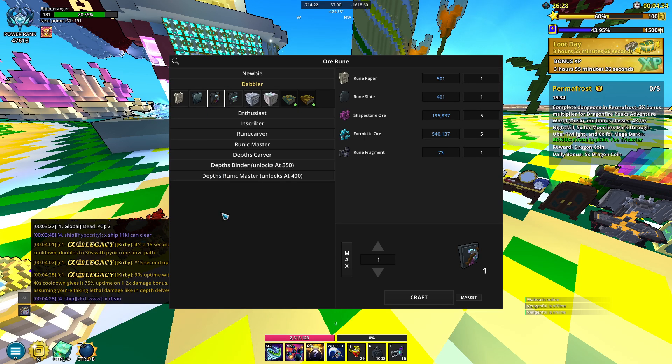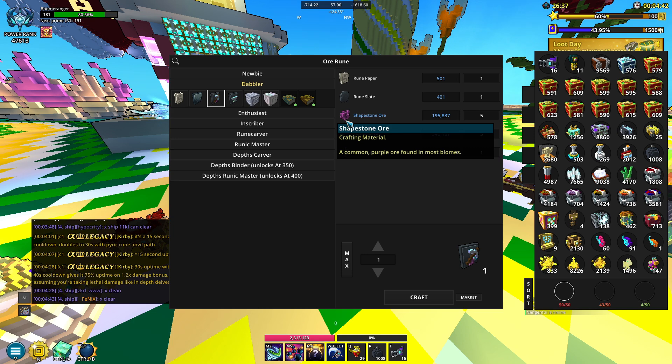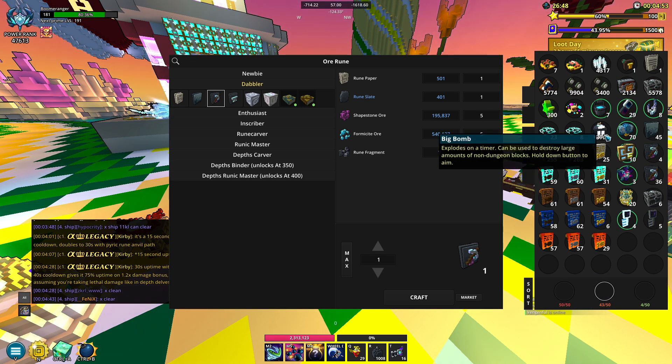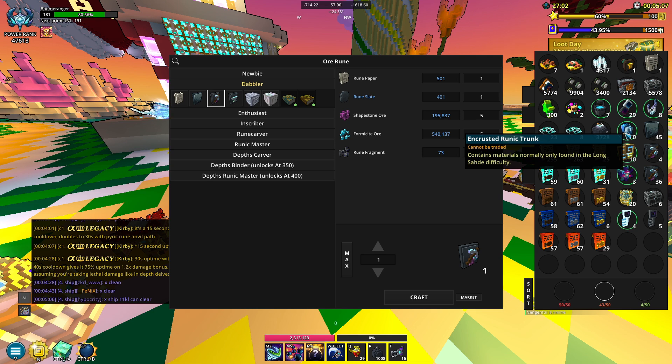Bombs have gone up in price, as well as shapestone, because basically everyone's trying to craft it and sell them, so the prices for those skyrocketed. Just try to have some bombs with you - I have a bunch of big bombs here. The idea is basically just to throw that at a chunk of ore and you'll have a chance to get these boxes.